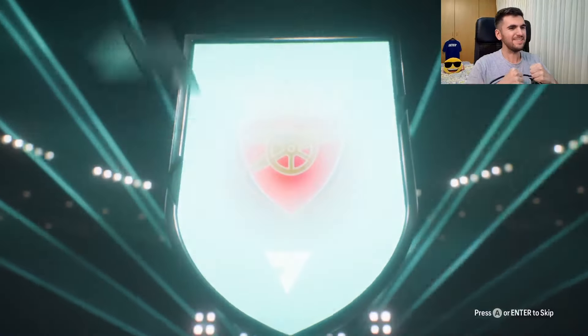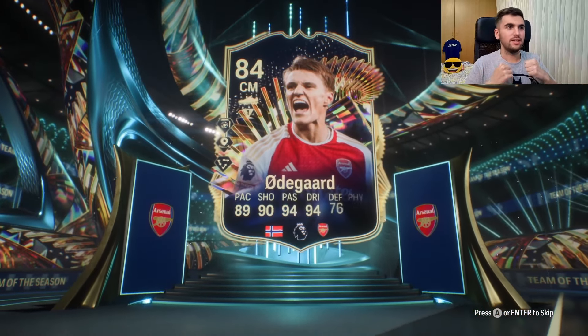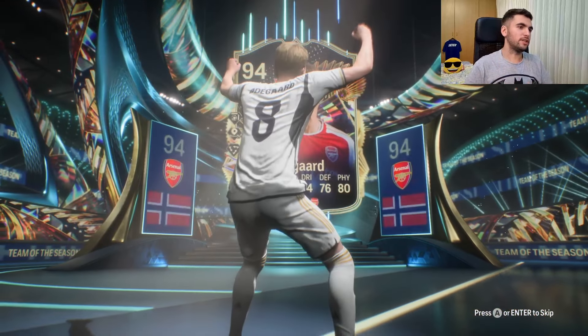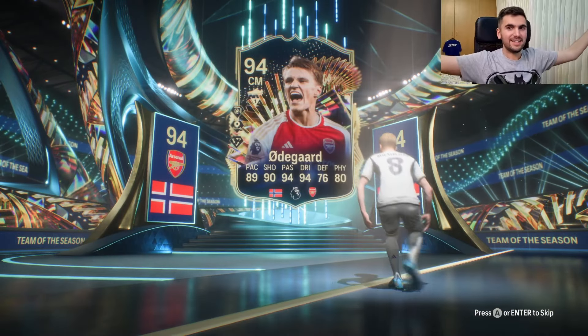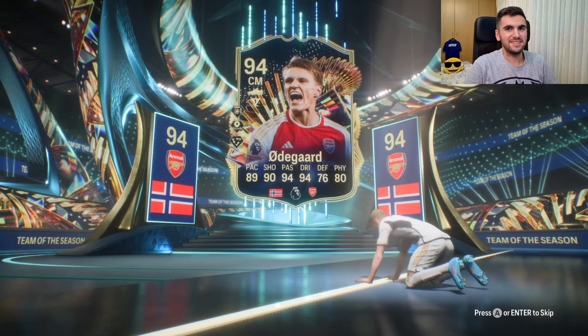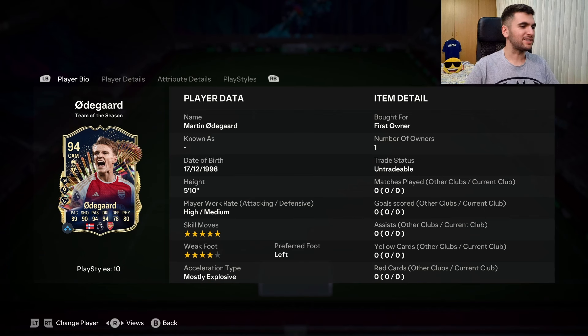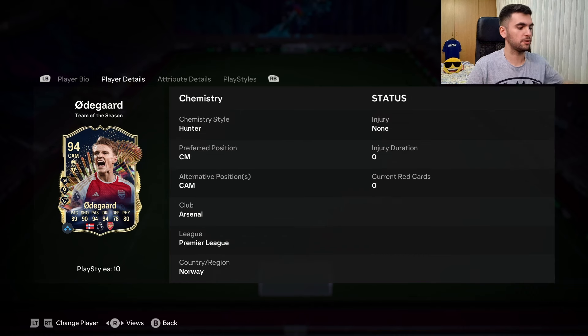Today I completed 94 Ødegaard for free. Welcome to my channel — I completed 94 Thoughts Martin Ødegaard. He's five foot ten, high/medium work rates, five star skills, four star weak foot, left footed, and you can play him as CM and CAM. His card is average and lean build.